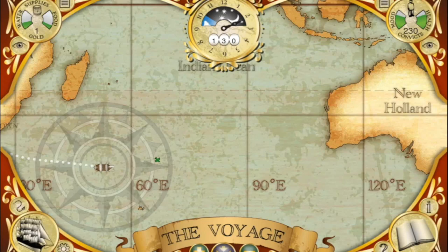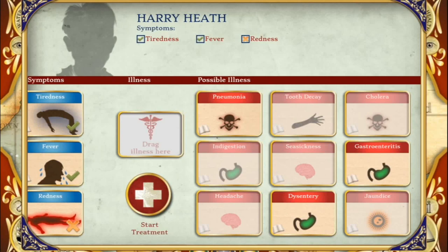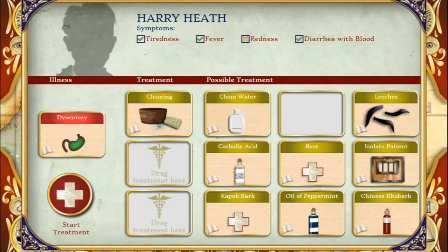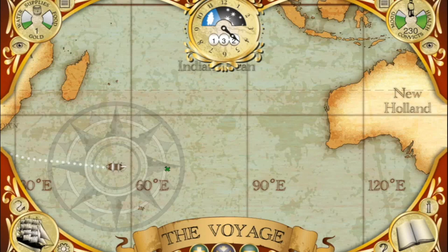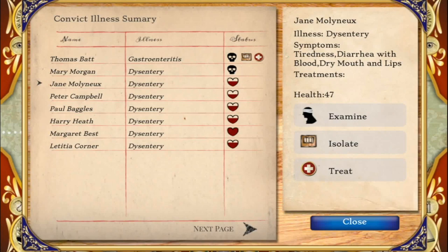The further along in your journey you get, the more likely you will be faced with sick convicts. Drag symptoms into the boxes on the left; if one has a cross, drag it back and choose a different one. If you have three correct symptoms, you should have only one disease to choose from. You can read about symptoms, diseases and treatments by clicking on the little book icon. Choose the treatments you think would work. For anything contagious, make sure you isolate the patient so it doesn't spread — you can end up with dozens of sick patients and won't even be notified, so keep an eye on the patient list by clicking the paper icon in the top right.